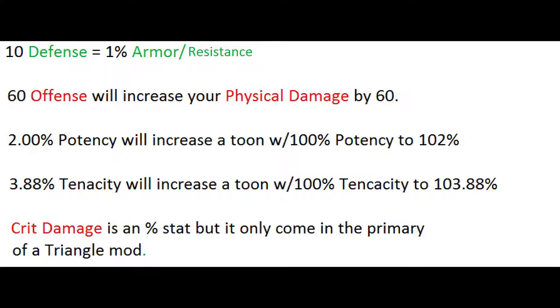Crit damage is a percentage stat, but it is only found in the primary slot of a triangle mod. Now that we've gone through the slides, we'll go into the game and I'll show you how these work in practice.